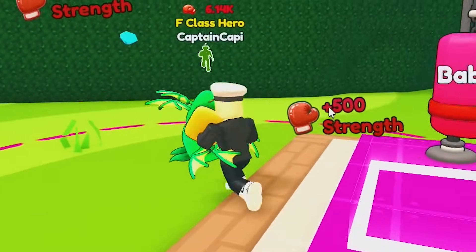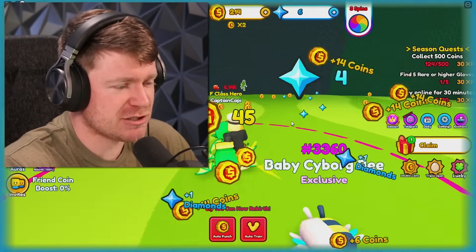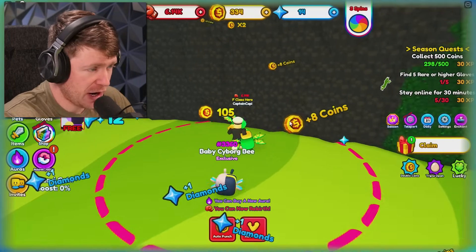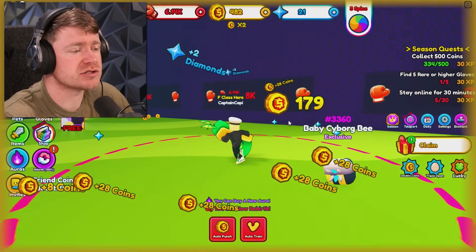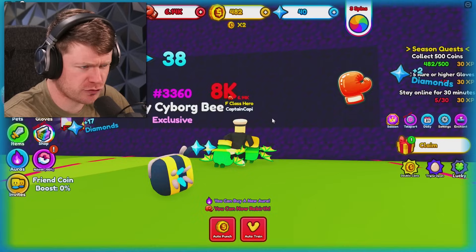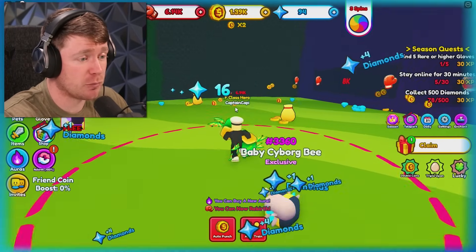So already off the rip, we're kind of looking nice. What about the punch, though? Mr. Cyborg Bee, thank you, buddy. Apparently, the Cyborg Bee is going to be doing a lot for us. And look at this — now we got to get 8,000 strength just to get through this wall. I got you easy money, especially with my Cyborg Bee.